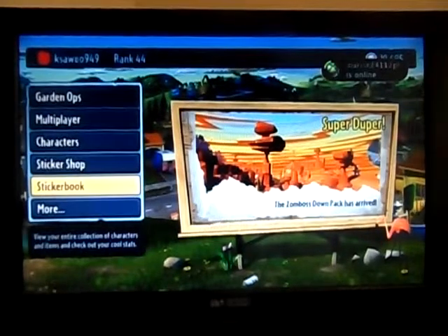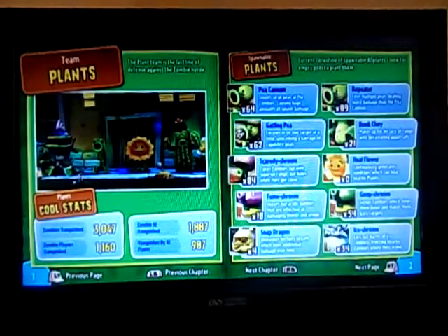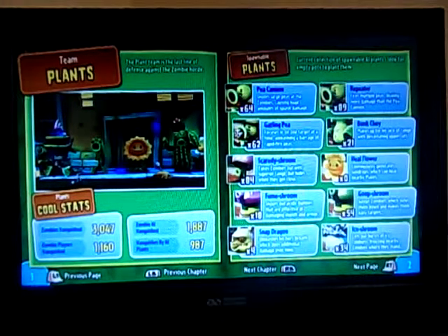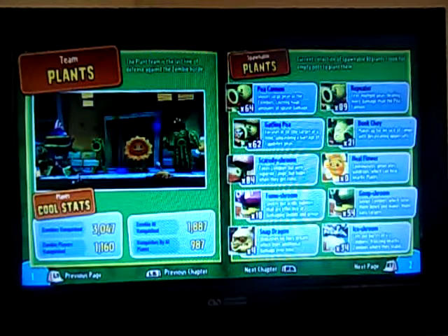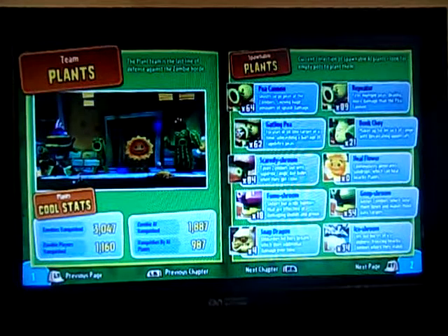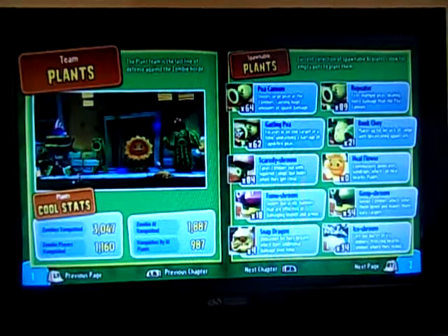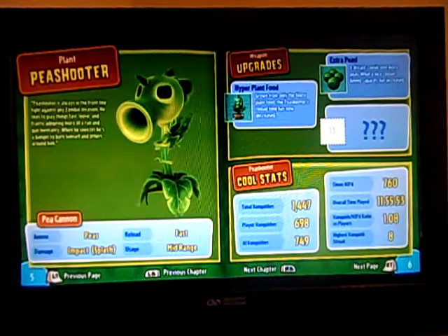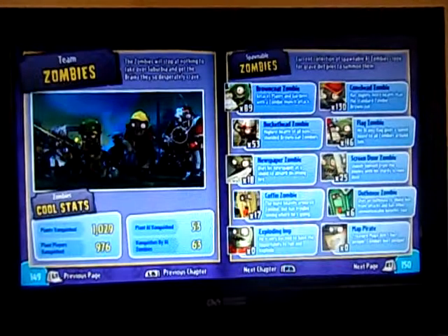Now the Sticker Book — it's like a collectible sticker book. I have all zombies vanquished stats: I have 1,887 zombies vanquished in total, which is quite a lot. There are also plants vanquished stats and total vanquishes to check out.